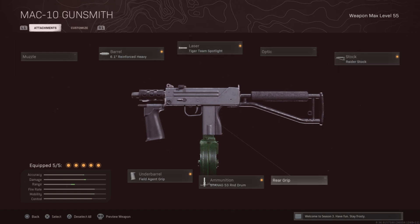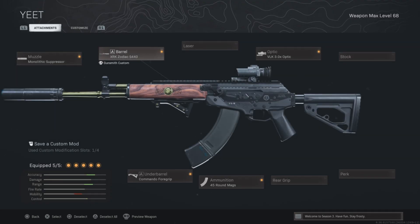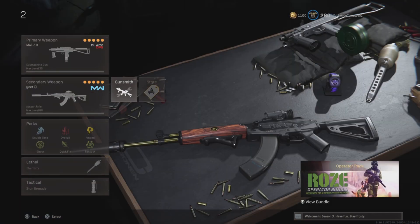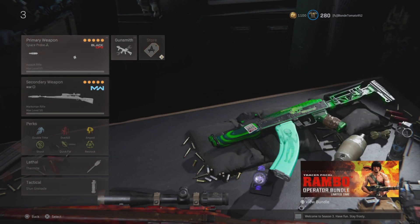Reinforced Heavy, Macton, A-Max, Reinforced Heavy, Tiger Team, Spotlight, Raider, and then A-Max. This class is basically my kind of throwback class, in a sense, to the earlier seasons.